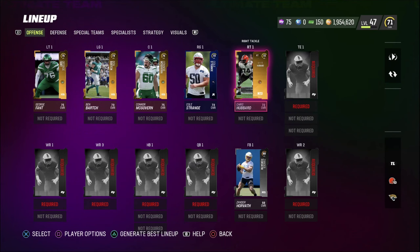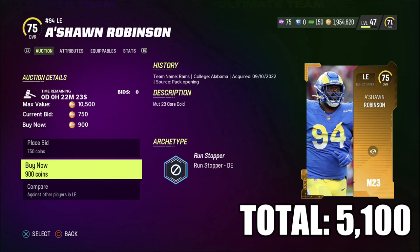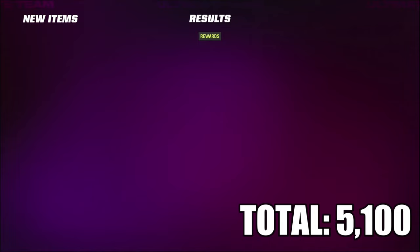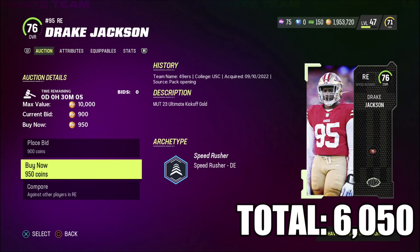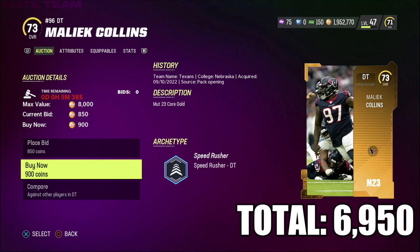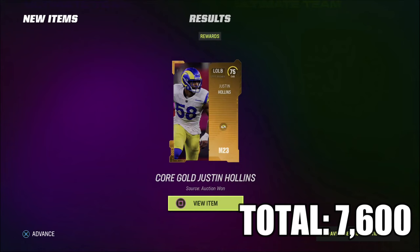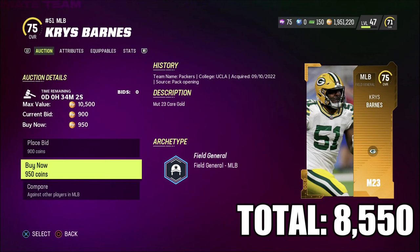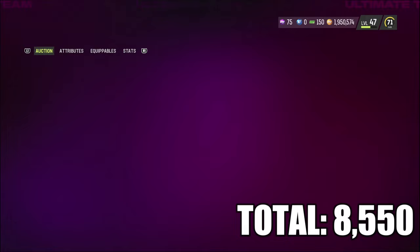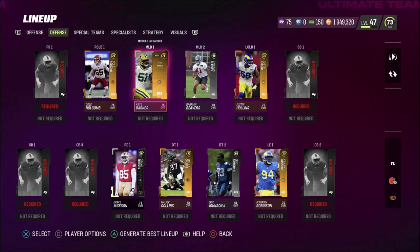We only spent a total of 4,200 coins on the offensive line — a really good budget O-line. Now let's get the defensive line and linebackers out of the way. A'shaun Robinson, 75 overall, for 900 coins. Drake Jackson, 76 overall, for 950 coins. Malik Collins at defensive tackle for 900 coins. For left outside linebacker, Justin Hollins is 75 overall for only 650 coins. Middle linebacker Chris Barnes is 75 overall for 950 coins, and Cole Holcomb at 76 overall for 950 coins. Looking at the defense, we're doing way better than I expected — and we've only spent 9,500 coins total.